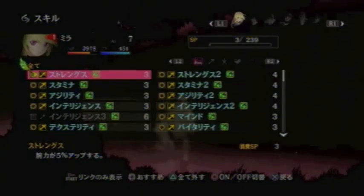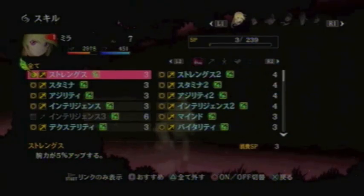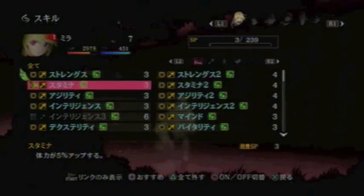Most of the skills in this game are like these parameter ones, which are in the very beginning, and they have two or three forms. So for Mila, this one is Strength, so it increases your physical attack by 5%. Next one is Stamina, which will increase your physical defense by 5%.